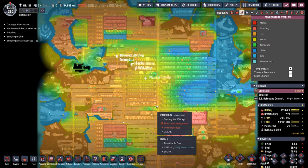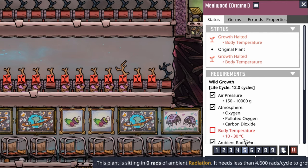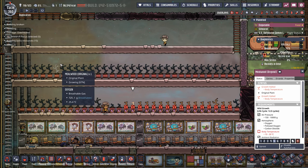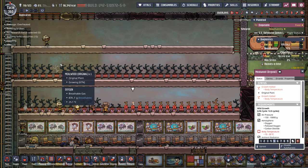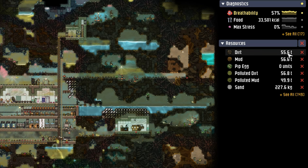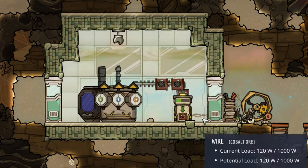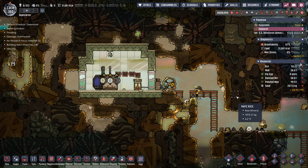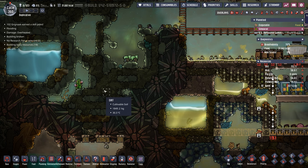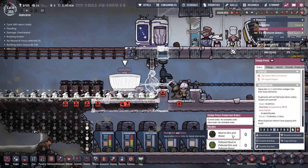Temperature is somewhat of an issue - mealwood won't grow in anything over 30 degrees or under 10 degrees, so finding available places to plant emergency mealwood is a little dicey. The great news is Smirial is filled with dirt - right now we have 55.5 tons sitting on the colony and we're still sending more home. Mealwood is going to be that emergency crop to get us to 150 dupes. Once the sludge press is complete, we'll also be able to turn all that mud into additional dirt.